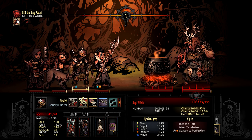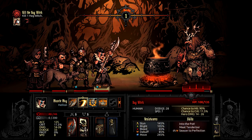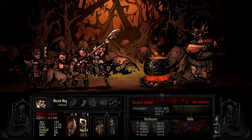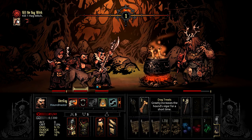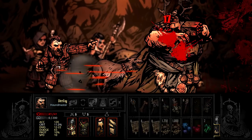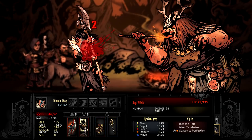When the fight starts, the Hag will always occupy the third and fourth rank and her pot will be in Ranks 1 and 2. They're both highly resistant to move skills so we need characters who can target those back ranks each turn. Her first attack in every encounter will be to scoop up one of your heroes and throw them into her cooking pot. That poor unfortunate soul will take damage with every action that both you and the Hag take. Depending on the character's health, they'll probably be at death's door within just a few turns.